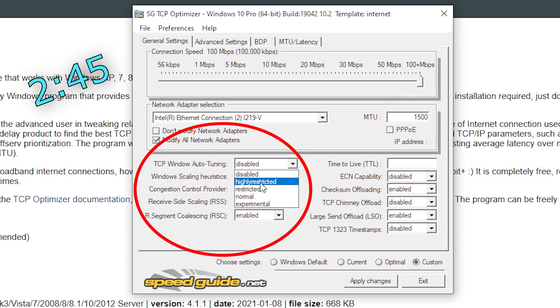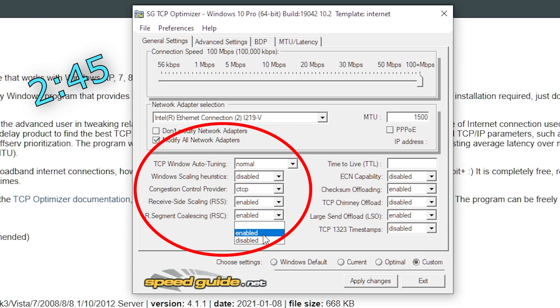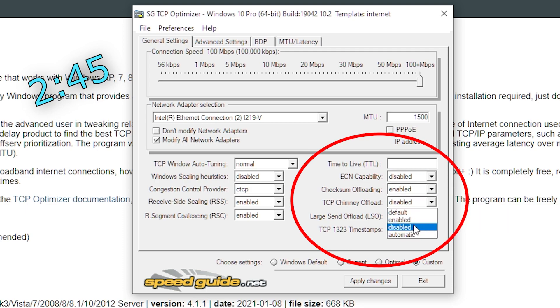Put TCP window auto-tuning on normal, Windows scaling on disabled, congestion control provider from cubic to CTCP, and keep the last one enabled. On the right hand side put everything on disabled except for checksum offloading. You must keep checksum offloading enabled only, otherwise you will get a bunch of lag spikes.